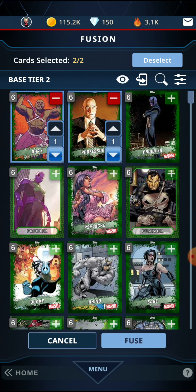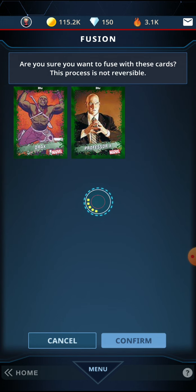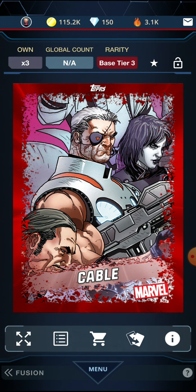Let's do a little bit of fusing. I've got six of them here — you select the cards, you can see two selected at the top — then you fuse them and confirm. I actually gave one away that I didn't have a duplicate of by mistake.